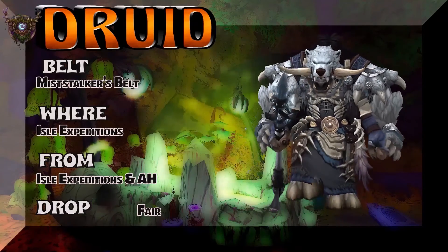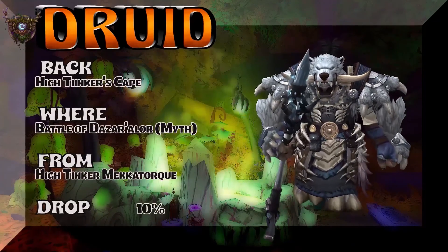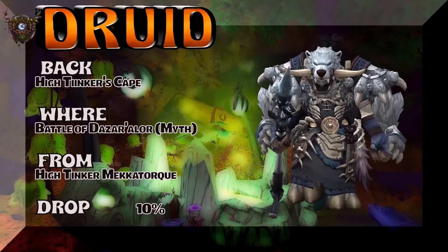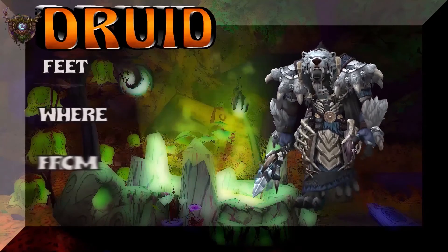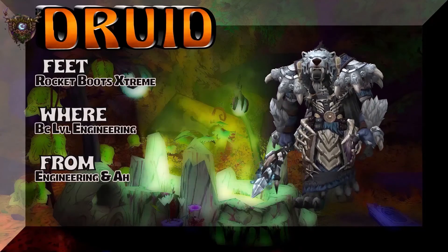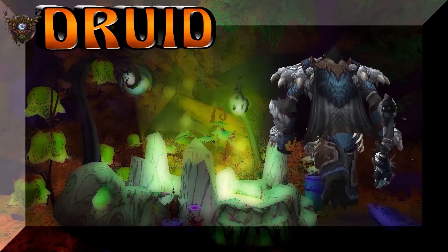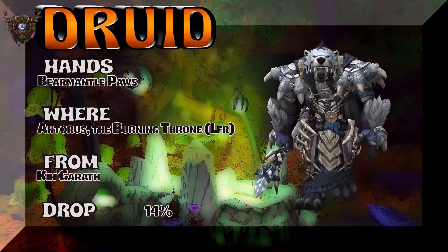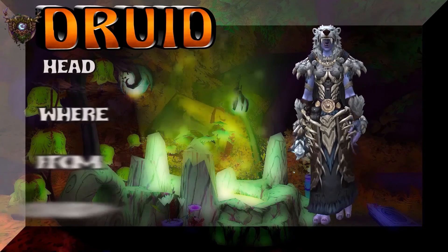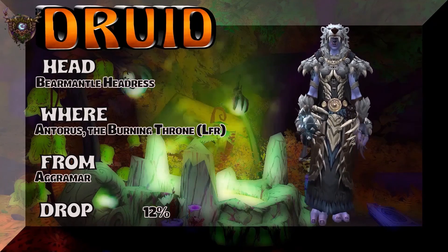The choice is yours. The good thing about that is if you get the Miss Stalker's chest piece, you can always sell it, get the gold, and buy the belt. So it's worth spamming some Aisle Expeditions if you want that. High Tinker's Cape — one of my favorite capes in the game — High Tinker Mekkatorque, 10% on the drop rate. Moving on to the feet, which are the Rocket Boots Extreme — BC Level Engineering, check your local Engineer or Auction House. Can't really see the boots on this particular Worgen. The hands are the Bandmental Claws, part of the same tier set as the shoulders and possibly the head. The head is the Bear Mantle Headdress, the Burning Throne LFR, Aggramar, 12% on the drop rate.